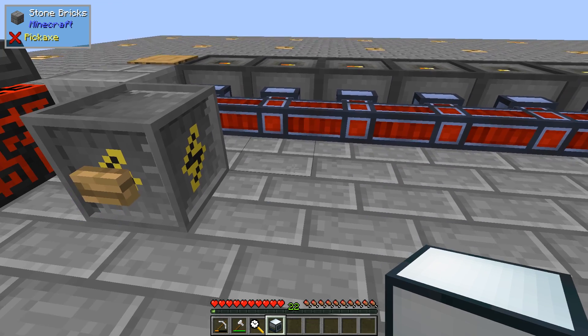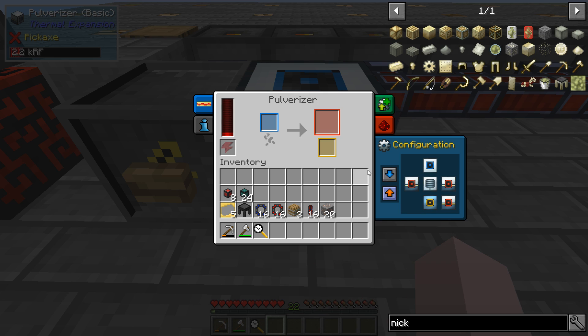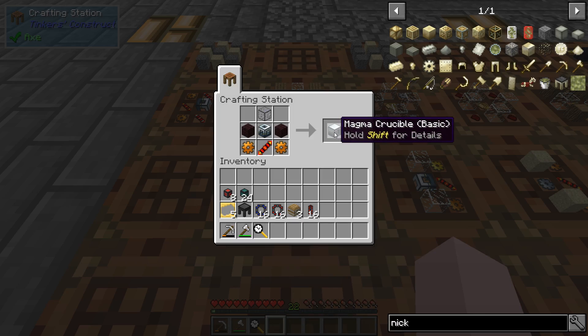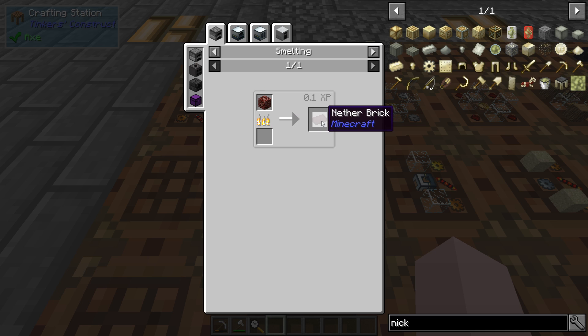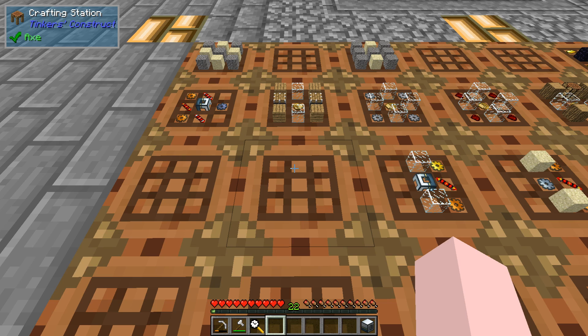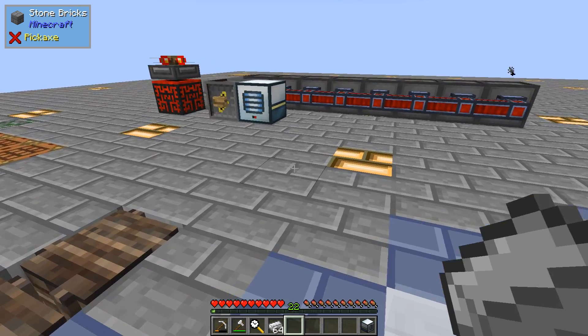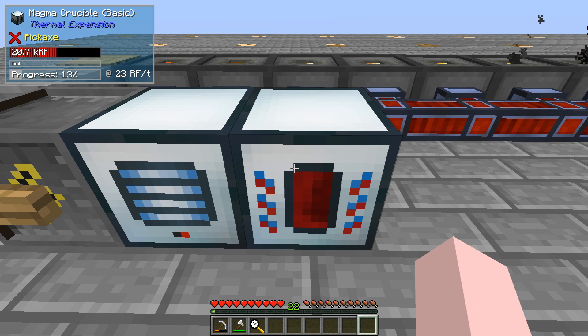I made some leadstone energy conduit - that's just a couple of lead, a piece of glass, and some redstone. We drop the iron ore in, it's getting power, and we hope for the best. While it's running, let's work on the next step: a magma crucible. Remember the hardened glass I talked about? Nether bricks are made from netherrack. The magma crucible gets iron. Let's grab a stack of iron and put it in.